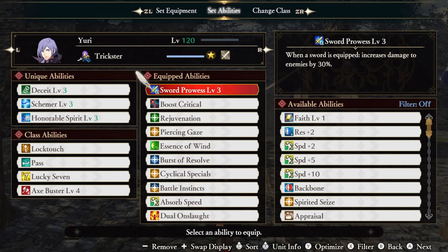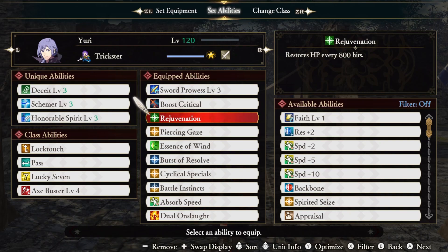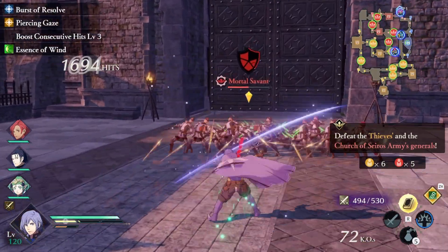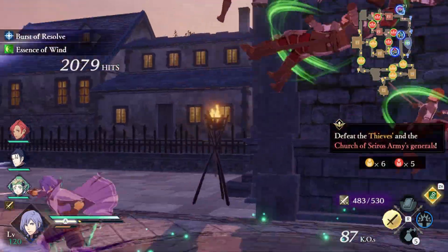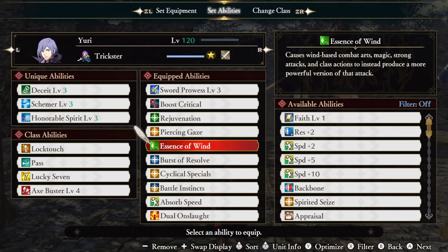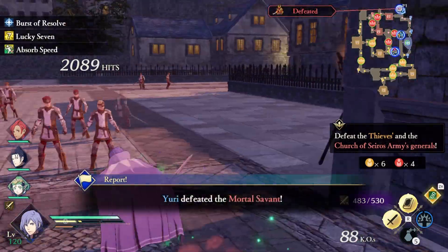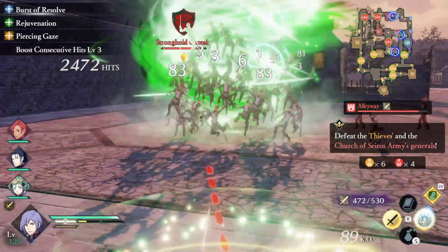Now let's get into the nitty gritty — our abilities. I'll let you know where I got each ability at the end of the video as per usual. Sword Prowess 3 is a 30% boost just for wielding a sword, and Boost Critical increases our crit hit chance. Rejuvenation restores HP for every 800 hits, and Piercing Gaze does the exact same but for the warrior gauge. Every time you throw out a cast of Excalibur, assuming there's enough enemies, you will easily proc both of these effects — and in the right scenario, you may even proc it twice. Essence of Wind creates more powerful abilities out of our Windsweep and Excalibur, boosting damage by quite a bit and increasing the range of these spells. This also applies to Deceit, giving it a little more range and damage.